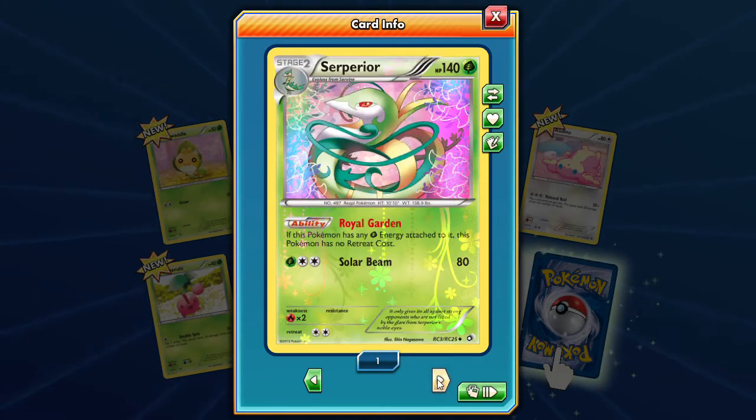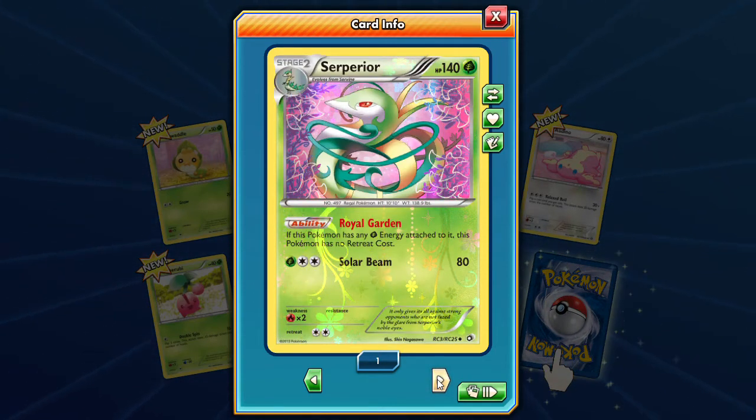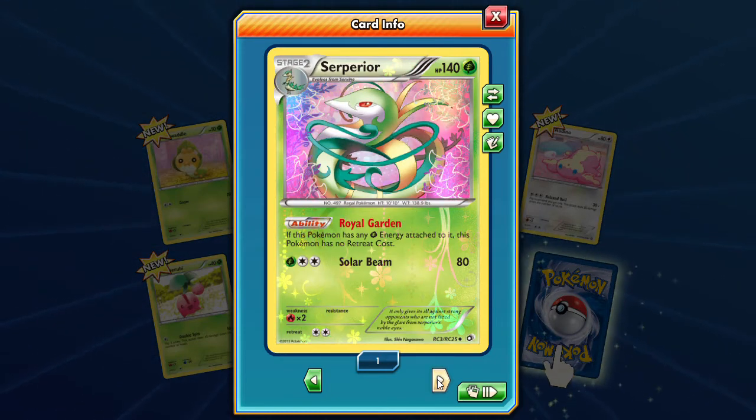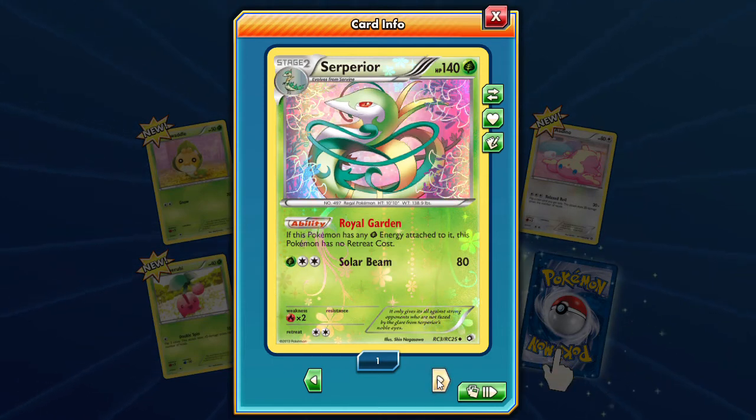Energy switch — we could still use that. A superior reverse: if this Pokemon has any grass energy attached to it, it has no retreat cost. That's a pretty card, I like that a lot.